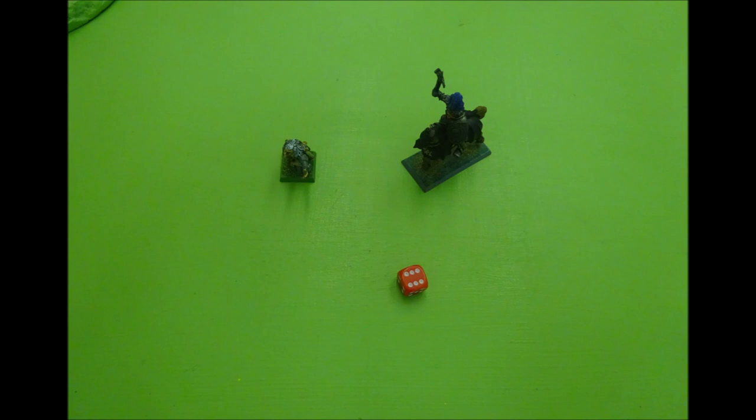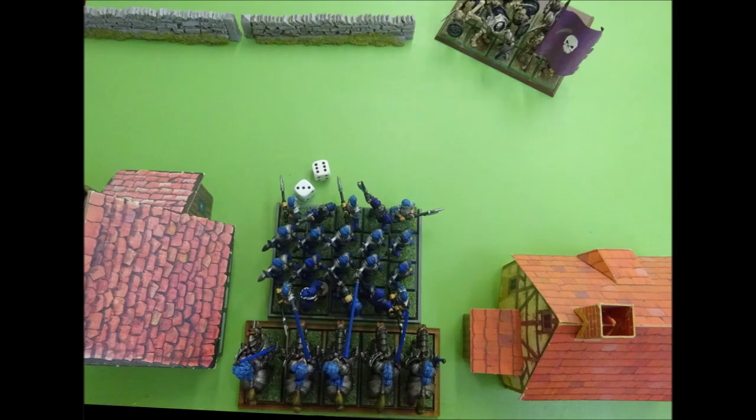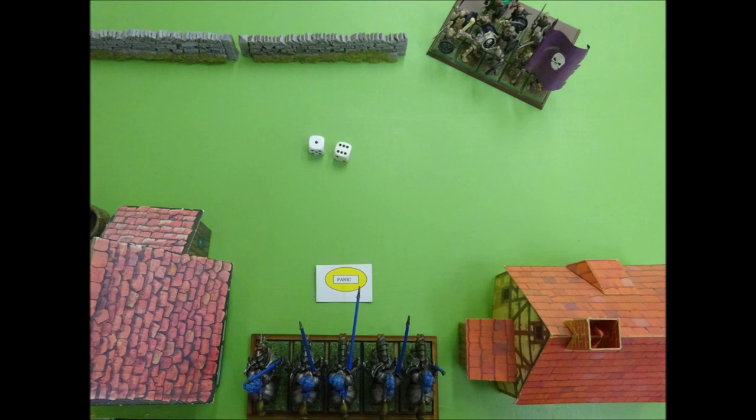With no close combats and no reserve moves to make, we move to the rally phase. The halberdiers take a rally test, needing 7 but scoring 9 — they fail. The games master rules the halberdiers have now left the board, and the knights have to pass another panic test or be swept up in the route. With a cool of 7, the knights must score 7 or less on 2 dice, and luckily they make it.